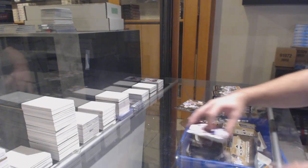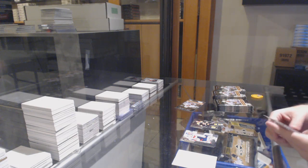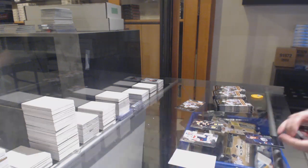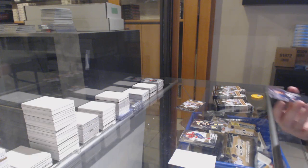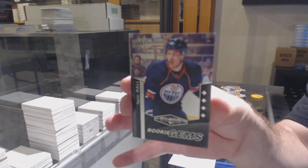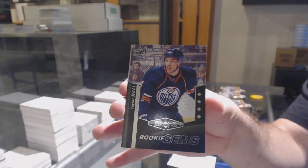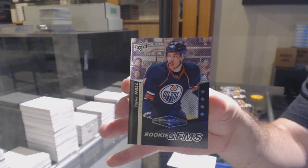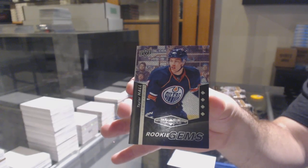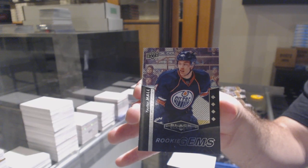Double diamond of Markov. We've definitely been told on numerous occasions we cannot sell to Facebook group breakers. Rookie gems quad diamond for the Oilers — Taylor Hall. Taylor Hall quad diamond for the Oilers. Very nice, that's a good one.